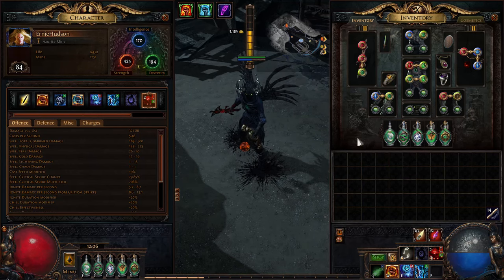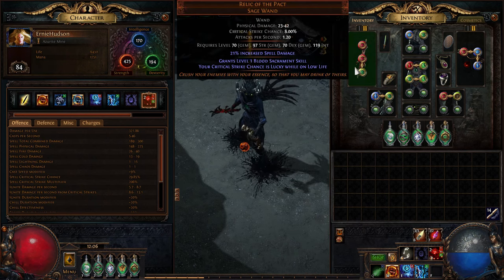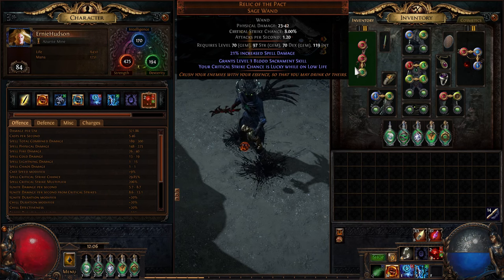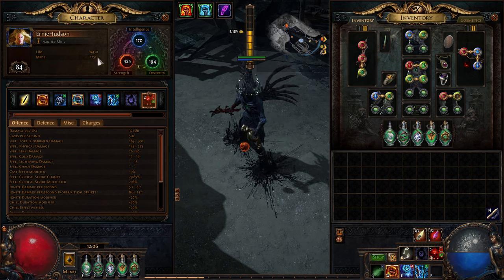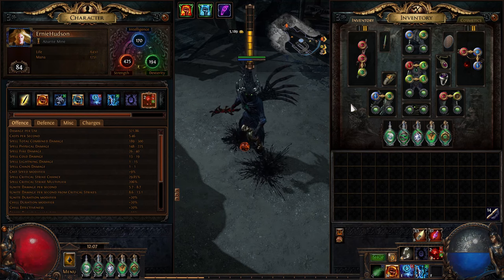Quick build showcase concept — this is the equivalent of dirty napkin paper. Relic of the Pact: you know it, you love it. Basically you deal a crazy ton more damage based off how much health you have, so I have 8.4k HP. The interesting part is how I got here and that I'm not doing physical damage exactly.